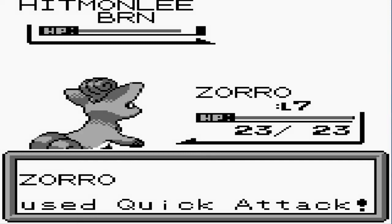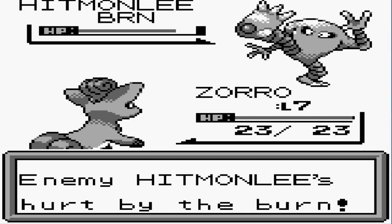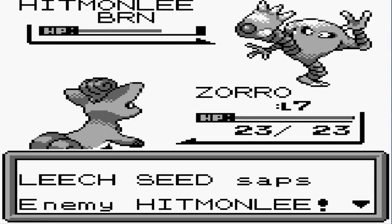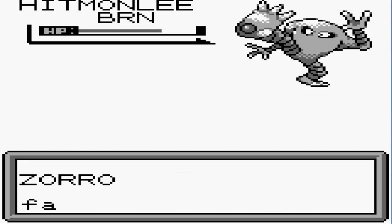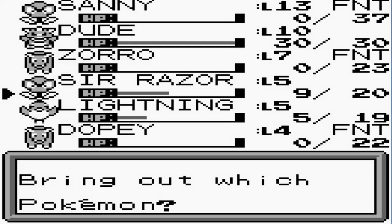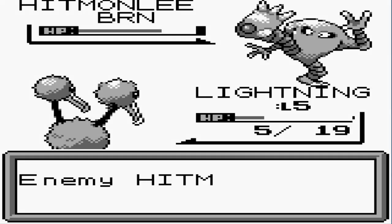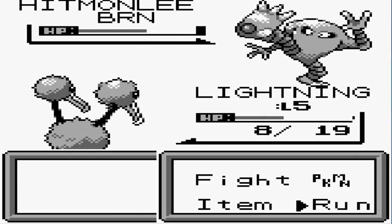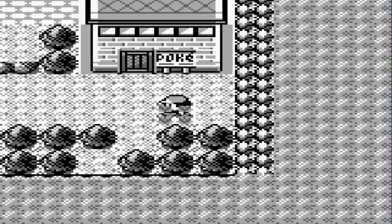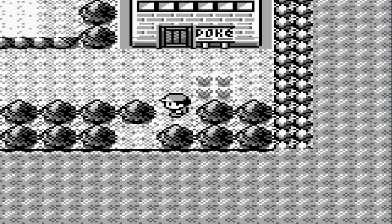Let's go with a Quick Attack to get some hits on this guy. A Meditate — this guy is going to power up if we don't do anything. Let's go with an Ember attack — here comes a Double Kick, we're practically destroyed. We have to escape — we got a no-duo situation, we can't run away. Come on — okay, we ran away.